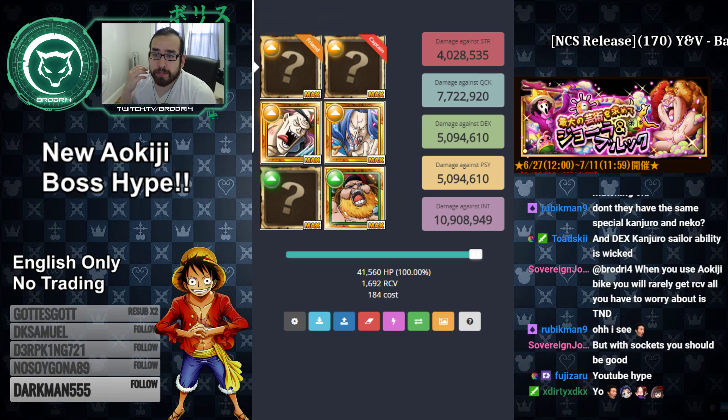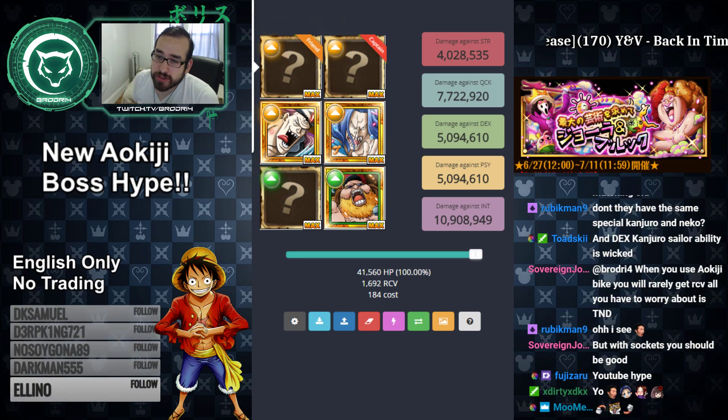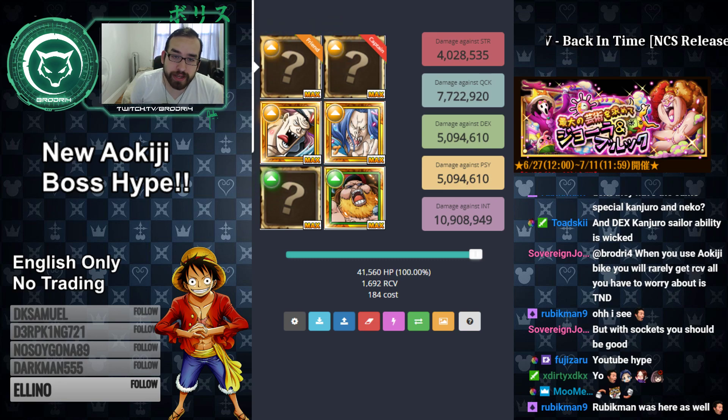Second, he boosts the attack by 3.75x for strikers. So 3.75 if they have a colored orb or a rainbow orb. You need to have colored orbs on your characters — that means no meat, no tandem, no bomb, no bother orbs, nothing like that. You need colored orbs: red, blue, green, yellow, and so on.